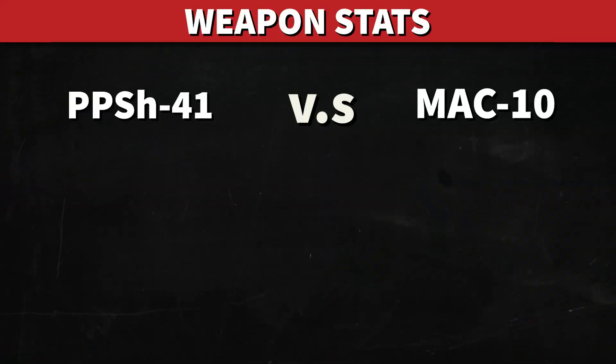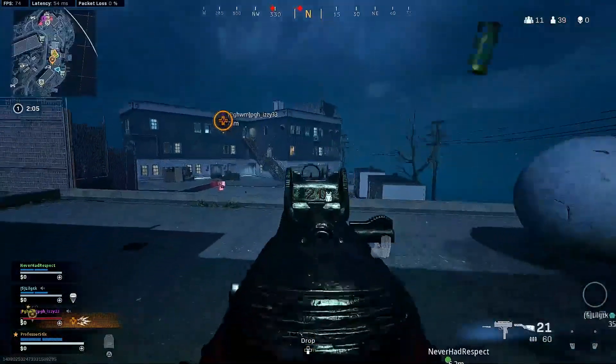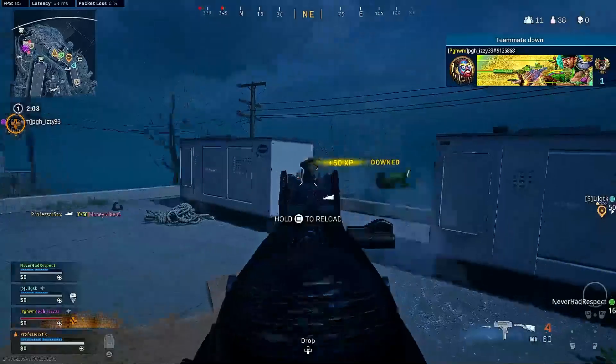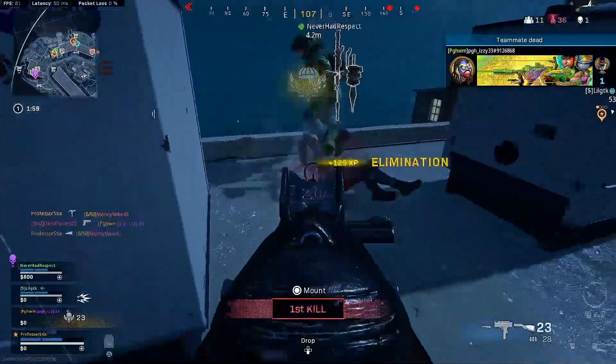When we're looking at the weapon stats, the PPSH has an ADS speed of 182 milliseconds compared to the Mac-10 which has an ADS speed of 167 milliseconds. The movement speed on the PPSH is 5 meters per second and the Mac-10 has a movement speed of 5.08 meters per second. So pretty comparable here — the Mac-10 does have a slight edge in quickness and speed, but the PPSH is not too far behind.